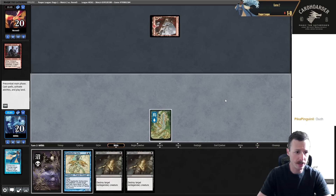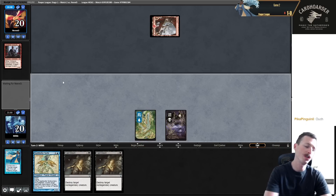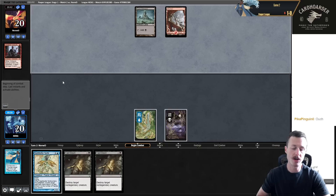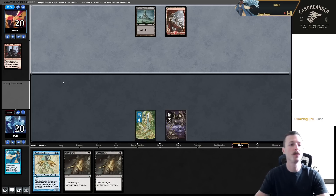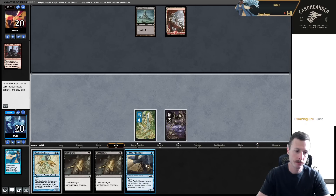Classic situation - you have a not-very-good seven, your six has zero land, you go to five and feel wrecked wishing you'd kept your bad seven. That's why I don't like to mulligan in general when you have reasonable hands. That first one was just a little too far. We were hoping to do something on turn three if we drew a land, but the opponent had to basically do nothing.